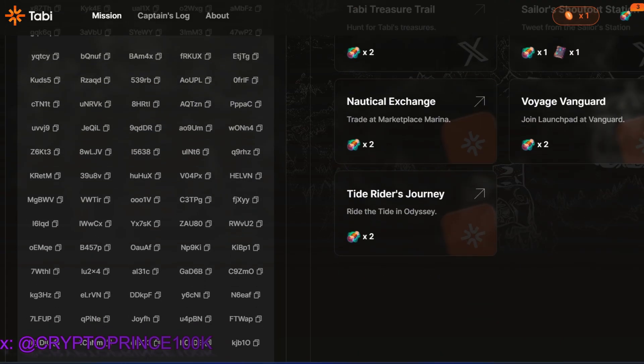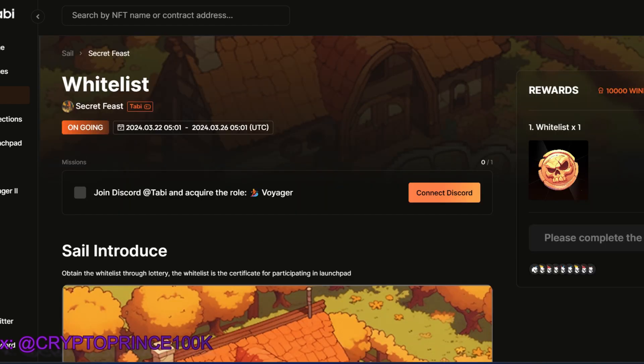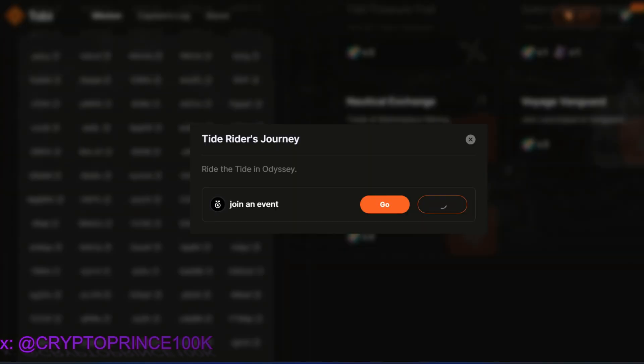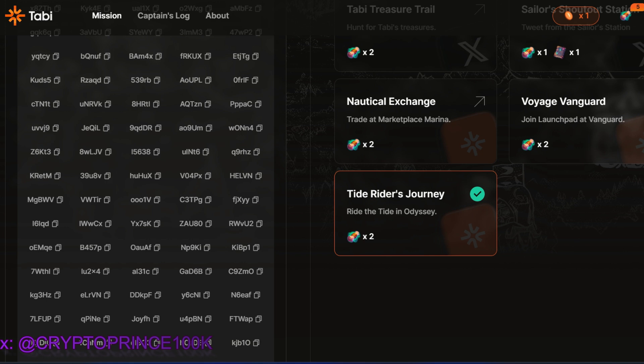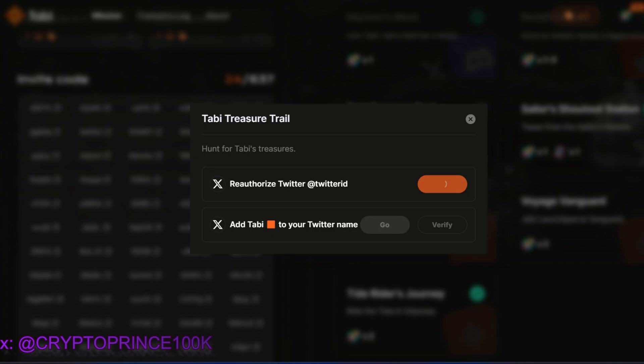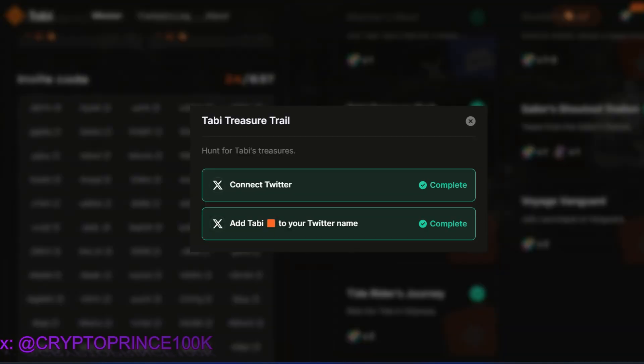Let's go to the final one — the Tide Riders Journey. Click the arrow and it says join an event. There is an event you need to be whitelisted for. Click the join arrow, connect your Discord, Twitter handle, Discord, and Reddit. All of that is done successfully and verification is successful. Then I went back to retry the Tabi Treasure mission — this time it connected successfully. I verified, and the next step is to add 'Tabi' to your Twitter name. I've done that, verified, and that's completed.